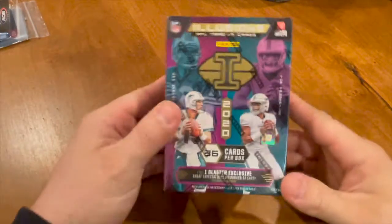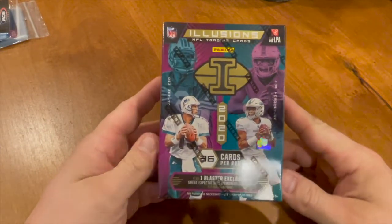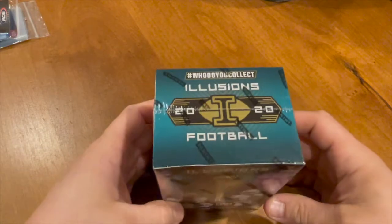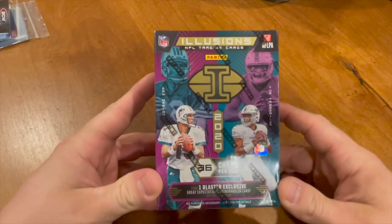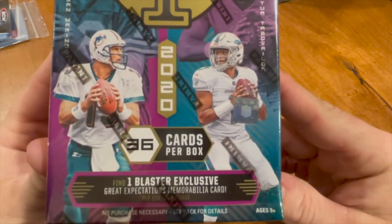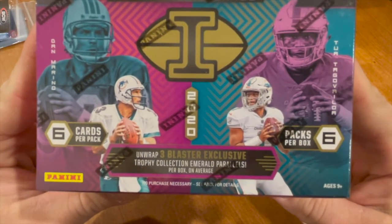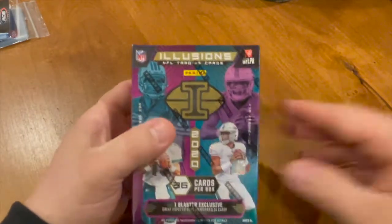Welcome back to Beers and Bogeys — we're back with another card opening. We got our hands on an Illusions blaster box. We have done this before and we're going to rip this one today. We got 36 cards per box, one blaster exclusive Great Expectations memorabilia card, and three blaster exclusive Trophy Collection Emerald parallels per box on average — six cards in six packs, 36 total. Let's get rolling.